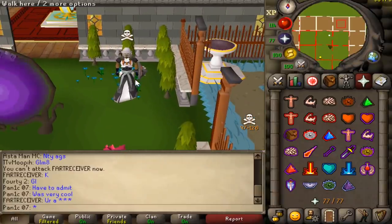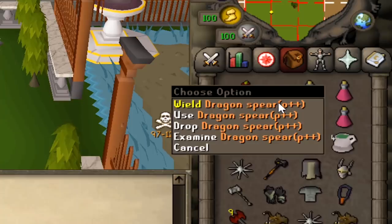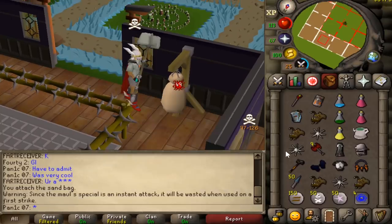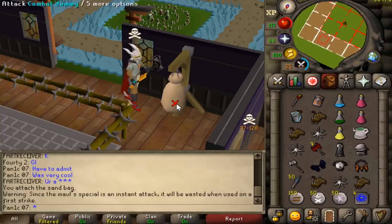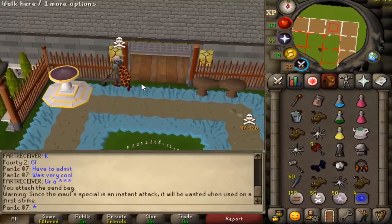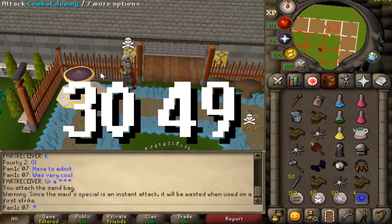What's up guys, welcome to the video. Today we're going to be using the dragon spear. The max hits are 30 with the axe, 49 with G Mole, and 65 with the Elder Mole. If we pull off the combo properly, we'll be able to hit a 30 axe stacked with a 49 G Mole.